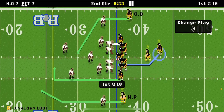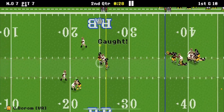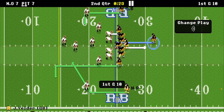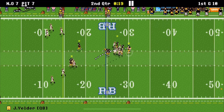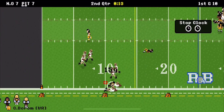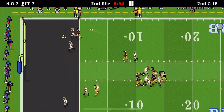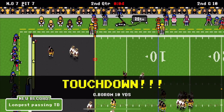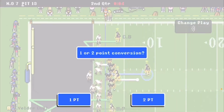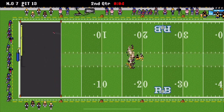33 seconds left on the clock. We still have all our timeouts so we can chill. We pass and Borum catches it for an 11-yard gain. Borum makes another insane catch. We call timeout. Borum with a good 10-yard touchdown catch — he straight up snagged that ball! We go for the extra point and it's good. They don't score before halftime.